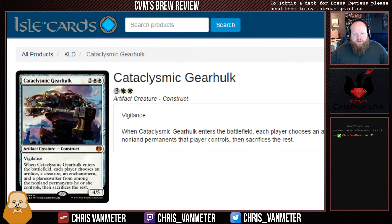Next we have Cataclysmic Gearhulk, part of a five-card cycle — artifact creature constructs, one for each color, each with a keyword and an awesome secondary ETB ability. Cataclysmic Gearhulk is likely going to end up being the best of them. Three White White for a 4/5 Vigilance. Being a 4/5 is super relevant — it doesn't die to Collective Defiance, Grasp of Darkness, the new four-damage red instant, or Chandra Torch of Defiance's minus three. Having five toughness is very, very important.